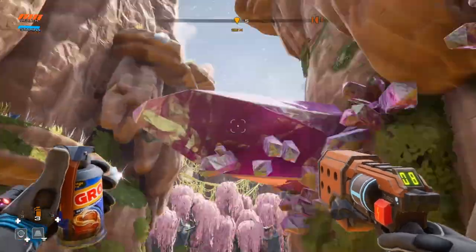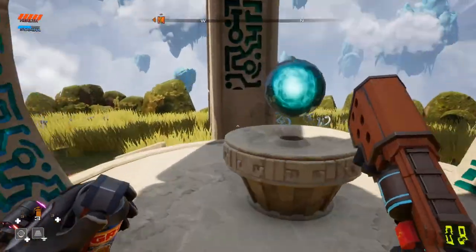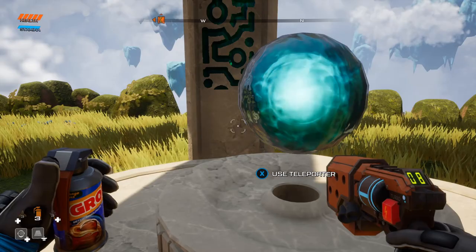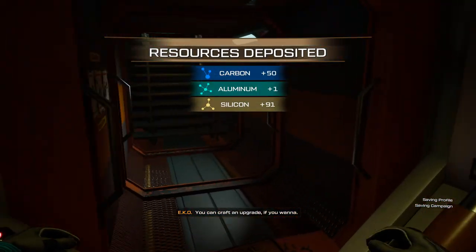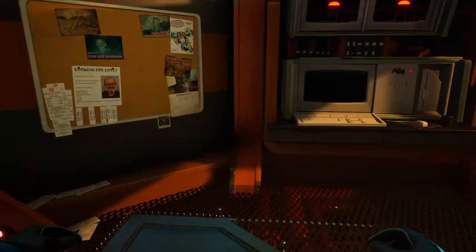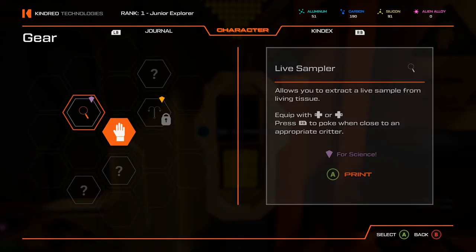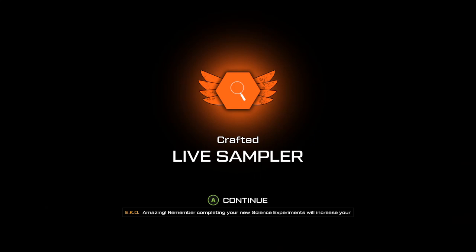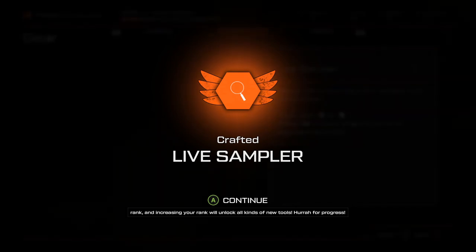I think that's what she told me to do when I logged in. Let's go ahead and fast travel — destroy our bodies and head into the habitat. You can craft an upgrade if you want. I do, that's why I'm here. 'Remember, completing your new science experiments will increase your rank, and increasing your rank will unlock all kinds of new tools. Hurrah for progress!' Yay!